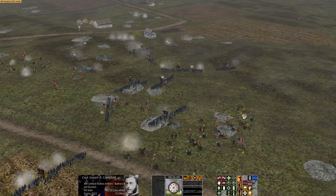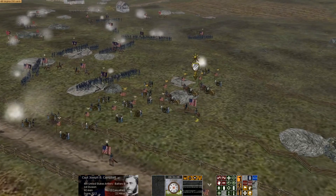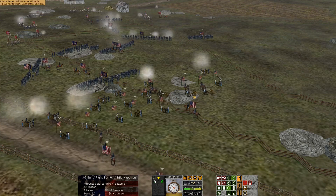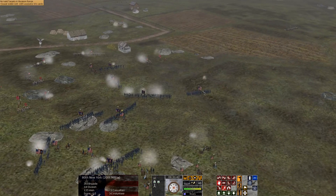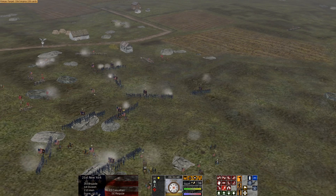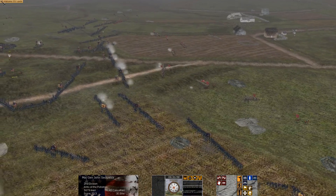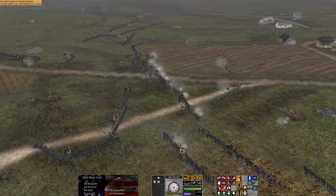Why are these guns limbered up? Whose battery is that? Get your guns unlimbered — bring them forward and unlimber, get them in action. Those are Napoleons; they need to be close to be useful. Interesting — this lead regiment, the 8th Pennsylvania Reserves, was able to hold out for quite a while against pretty overwhelming forces. The advance is progressing. Sedgwick's division is going forward — old Uncle John.